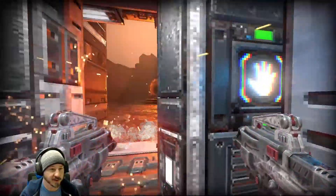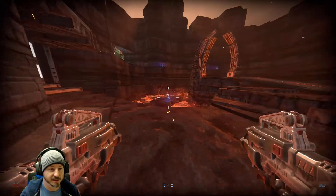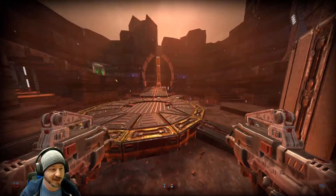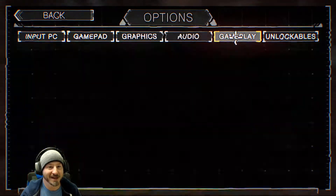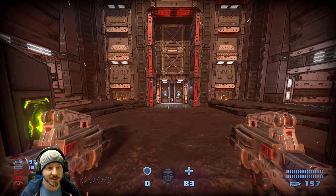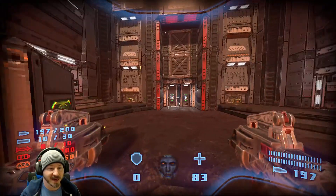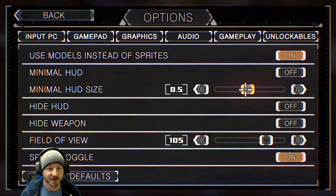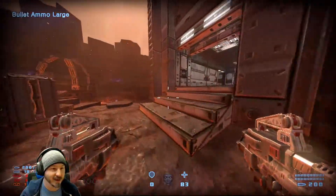Oh, we've got kind of an akimbo thing going on here — let's do this. I love the aesthetic and look of this game. The minimal HUD is very, very small on default — I didn't notice that while playing, but I kind of liked having the HUD off actually. Let's set the minimal HUD size to 0.6 — actually, that's nice, I kind of like that. If we turn it off... yeah, I kind of like that better. The normal HUD seems to be a little bit big for me. Maybe we'll put it to 0.5. Yeah, I can deal with that — it's kind of out of the way and I can see more of the game.